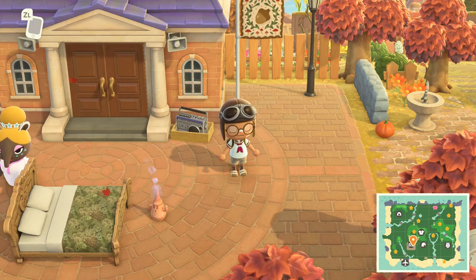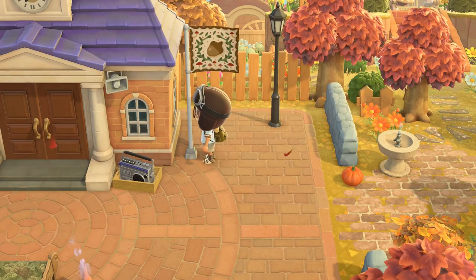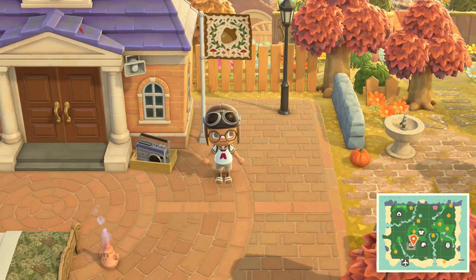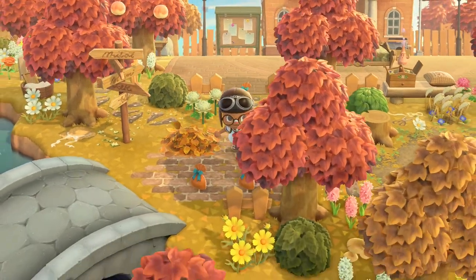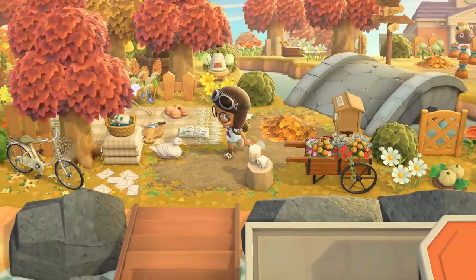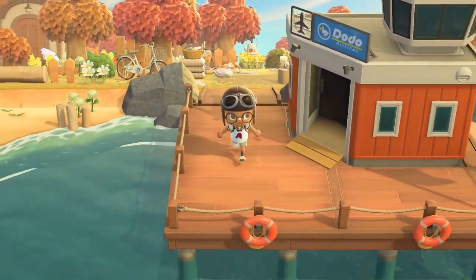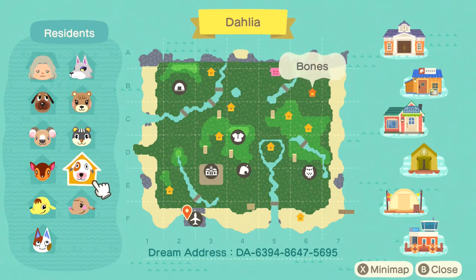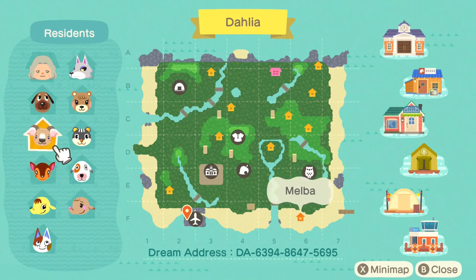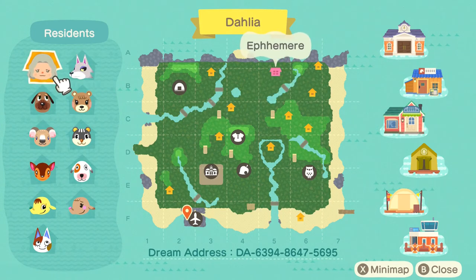Hello y'all, we have an island tour and this is a fall island. This is by eufemir.acnh on Instagram and it is a fall town. This is the flag, but let's go ahead and get started at the entrance. Let's look at the map. This is the map of Dahlia. So there is terraforming, mainly waterscaping. And these are the villagers. Pearl is really nice. These villagers definitely are very fall. So that is Dahlia.